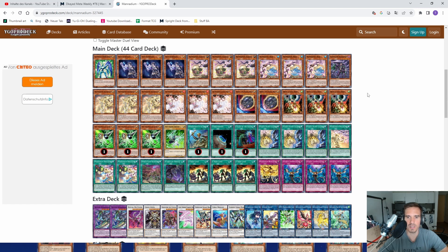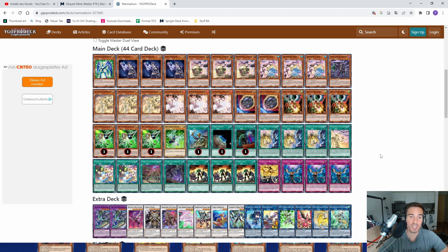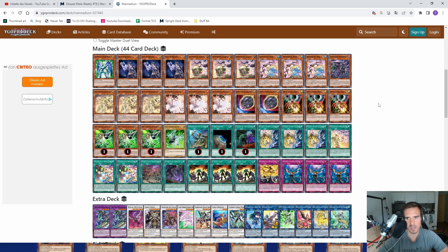Manadium is part of the Visas Star Frost lore. The first deck from that lore was Scareclaw, the second was Steel Amends, the third was Kashtira, and now Manadium is the fourth one. We don't know if there will be a fifth. This is the field spell of the archetype: Peaceful Planet Calarium. Every one of these lore decks has its own planet.